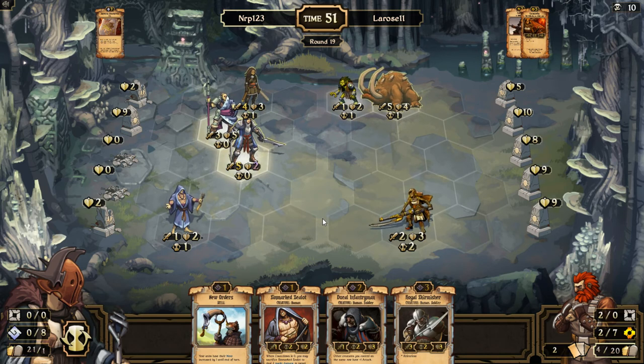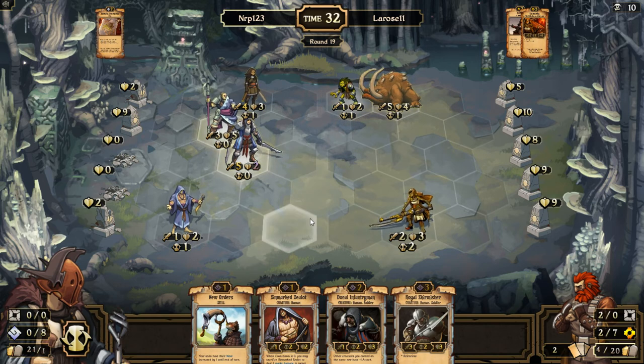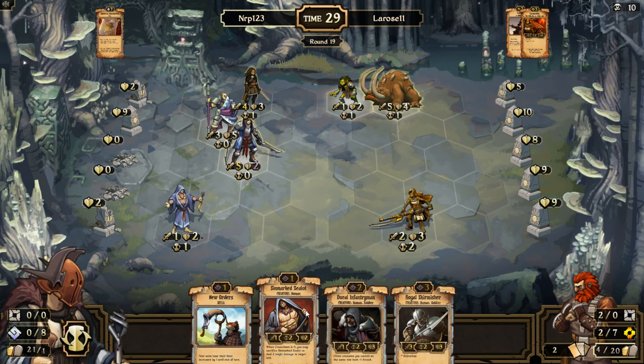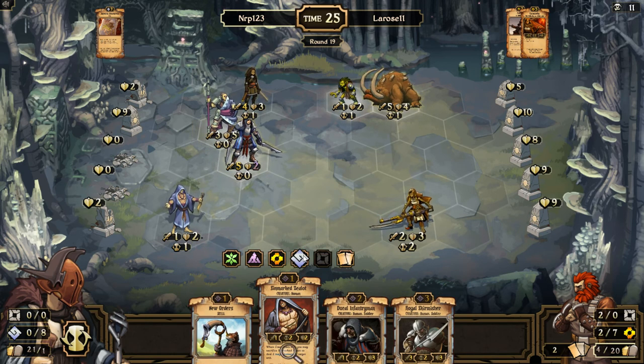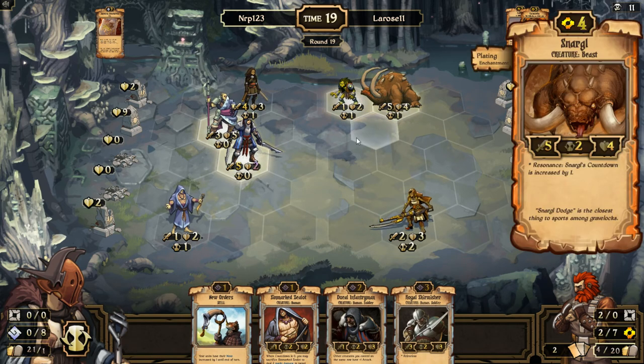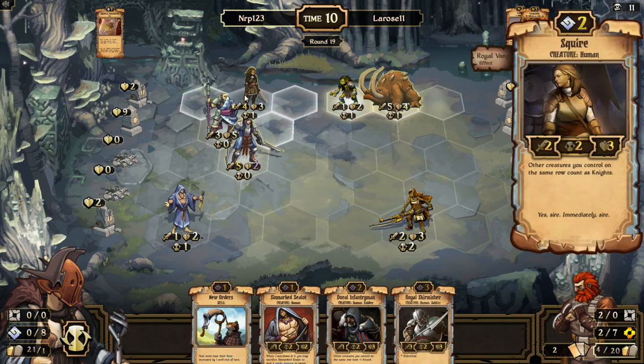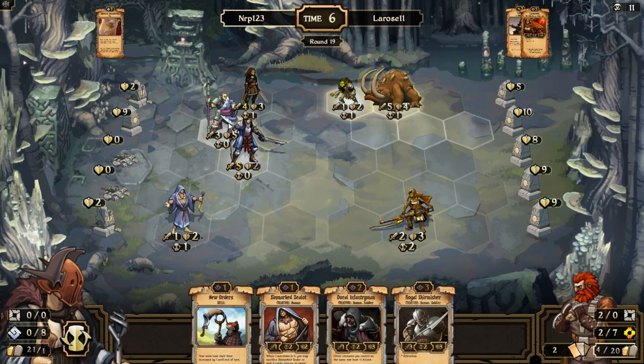What do I want to sacrifice — the thing that's going to attack next turn or the Vanguard? I'll keep the Vanguard. I could have used New Orders that turn to kill the Cannonetta — maybe I should have, maybe I shouldn't have. I actually have two Ducal Skirmishers in my hand so this guy can maybe get up to four attack. If he doesn't protect the Cannonetta down here, two Ducal Infantrymen would be able to take it out. Now with Imperial Resources I can start doing more things per turn.